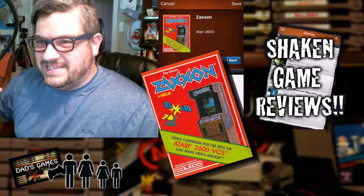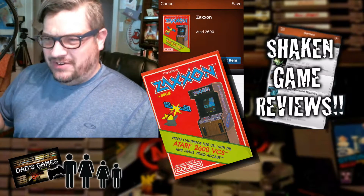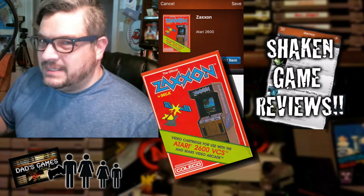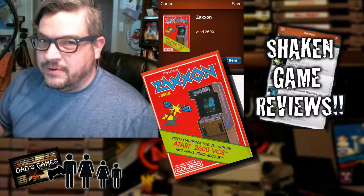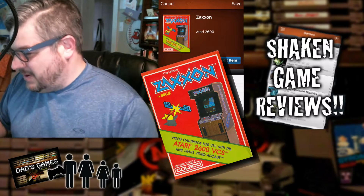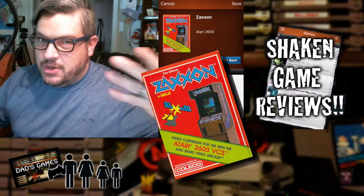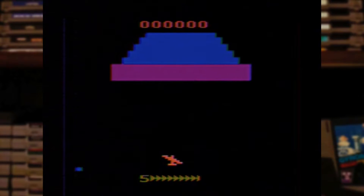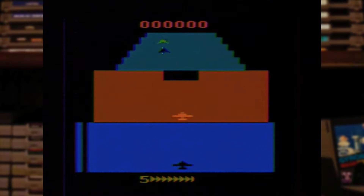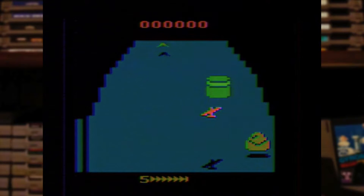It came up with Zaxxon on the Atari 2600. Well, that one's not so bad — at least it's not like Skyrim or something. Every game I have is in this app on the phone. So I shook the phone and it chose Zaxxon for the Atari 2600. It could have chosen much worse, so let's get started.